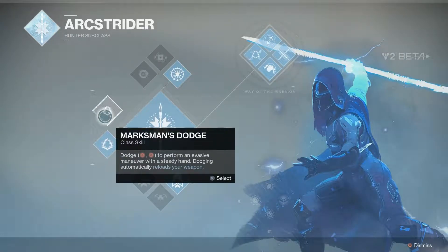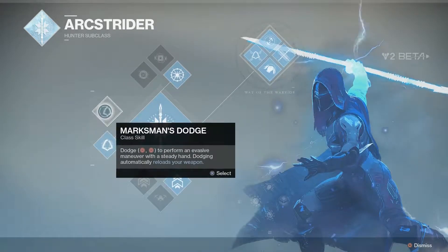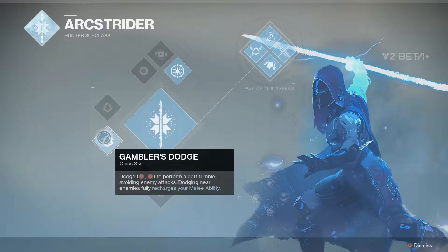Marksman Dodge — dodge to perform an evasive maneuver with a steady hand. Dodging automatically reloads your weapon, which is nice. Gambler's Dodge — dodge to perform a deft tumble, avoiding enemy attacks; dodging near enemies fully recharges your melee abilities. That's what I was looking at before — what recharges my melee ability, and it seems like this was the one. I'm probably going to go with Gambler's Dodge more so, because if I'm close to somebody dodging already, I'll probably melee them.